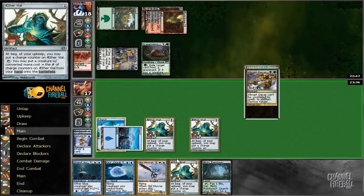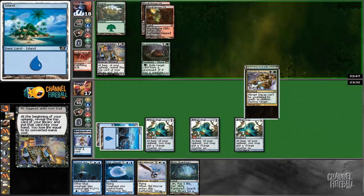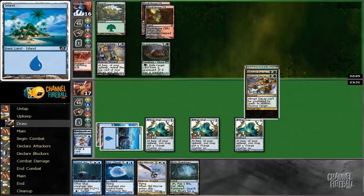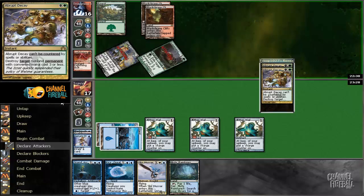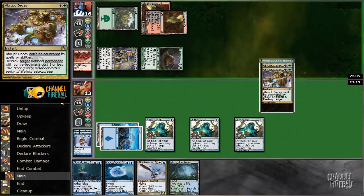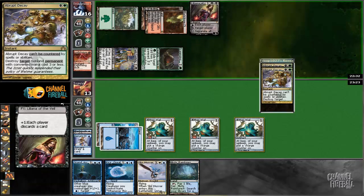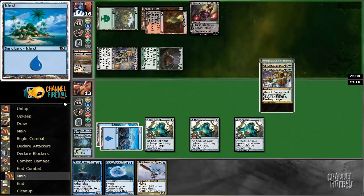I could have gone looking for a fourth land — that would be reasonable. I'm hoping all these Vials dissuade the opponent from using an Abrupt Decay, but that seems probably not the case now that there's access to a second one. Maybe the opponent will think, 'He has barely any cards in hand, so why don't I wait on the Abrupt Decay.' And actually that's exactly what's happening. Misty Rainforest can go — we can make a little magic happen right now.